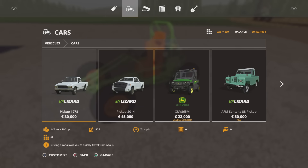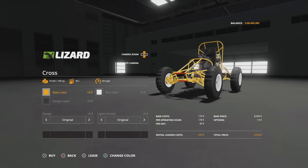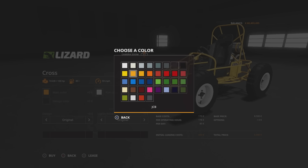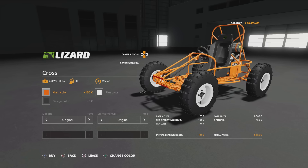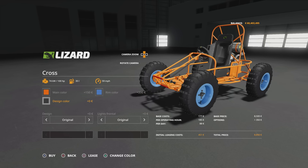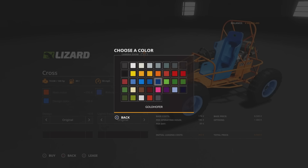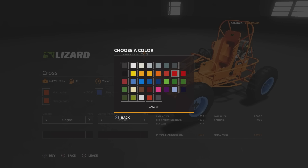If we go to Vehicles and Cars - the Buggy Cart is 2,350, but the Cross is 8,500. We can change the main colour to anything on that palette. Rim colour, anything on that palette. Design colour changes the seat colour, so you can mix and match, contrast, or whatever you want - that's entirely up to you.